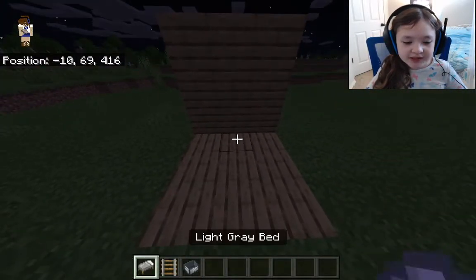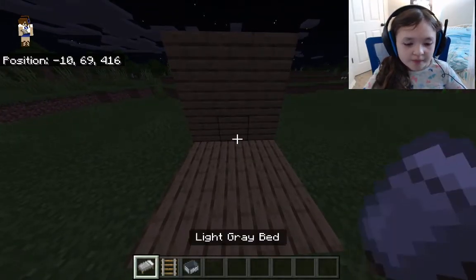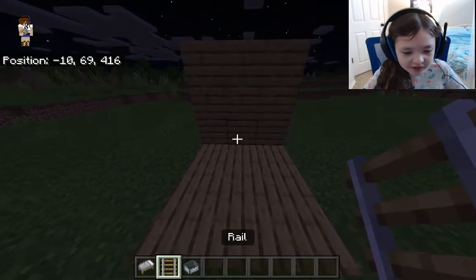You're going to need a light gray bed — I suggest light gray because it'll blend in with a minecart — as well as a rail and a minecart.